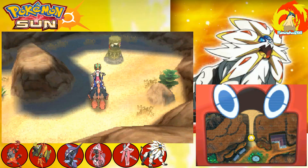Alright ladies and gentlemen, we are back with another wonderful tutorial. I am going to walk you guys through how to get through the desert to the Ruins of Abundance off of Route 13 on Ula Ula Island.